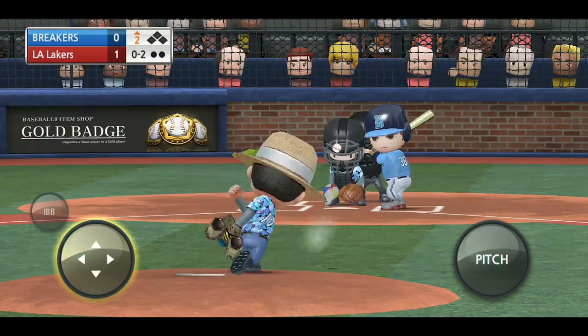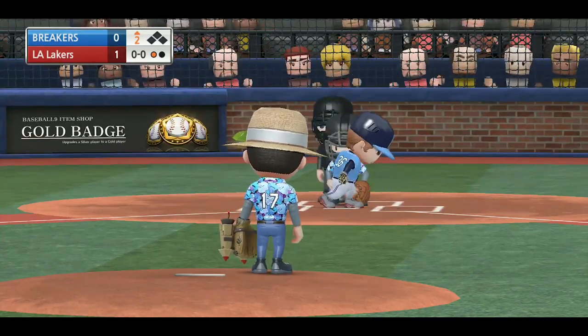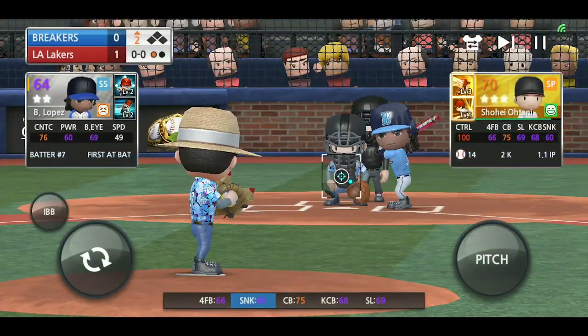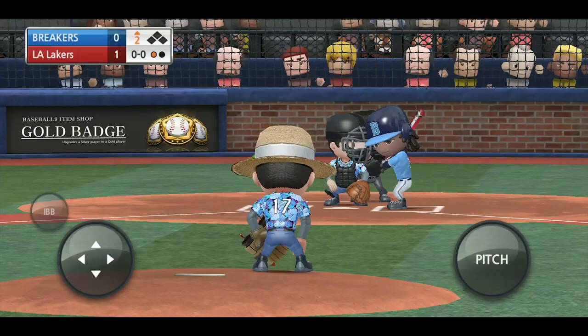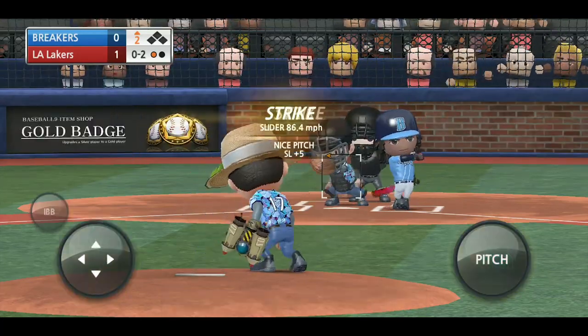We're going to try to see where we can throw pitches and hit those corners. One thing that the game will show you, if you are really accurate on hitting like an outer edge corner, is you will get like a plus attribute. Once again, I'm not too sure if that is for the actual pitch.